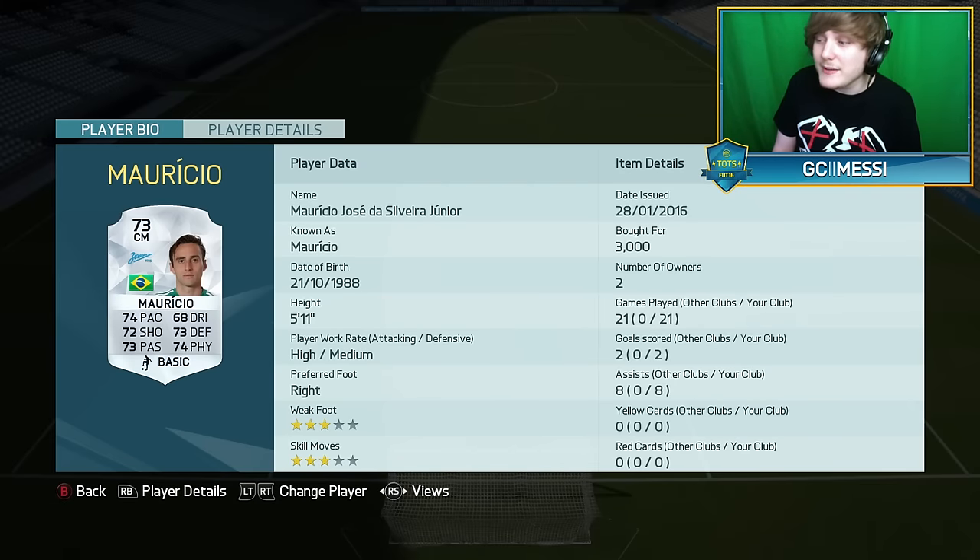The middle center-mid is Mauricio — shortened because he has one hell of a long name — and this is a Zenit St. Petersburg transferred version. Some really good stats for his silver card: 74 pace, 72 shooting, 73 passing, 73 defending, and 74 physical. He only cost me 3,000 coins, bought on the day he came out. He gets a hyperlink to Hulk right now, so his price may be a little bit inflated.